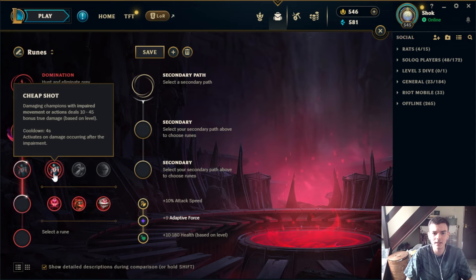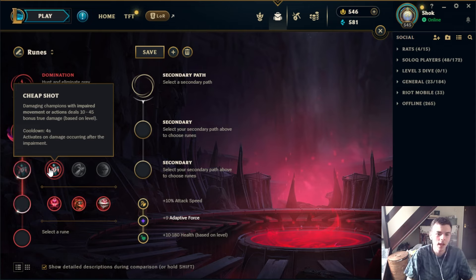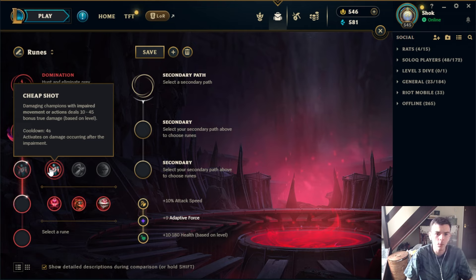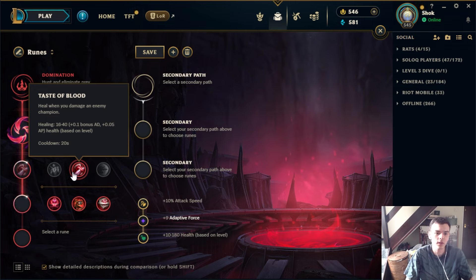Cheap Shot is kind of useful sometimes — it does add up to a fair amount of damage if you have a champ that can consistently proc this. If you're playing something like Lissandra with built-in slows, you can consider Cheap Shot or Taste of Blood depending on how difficult your matchup is. It does add up to a fair amount of damage but it's definitely the weakest of these three.